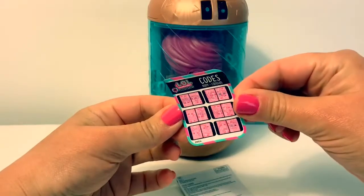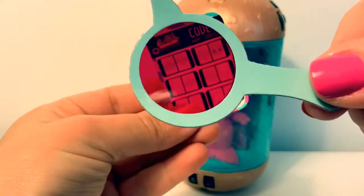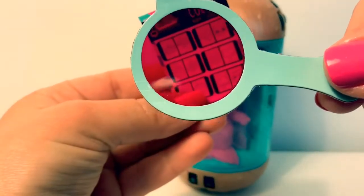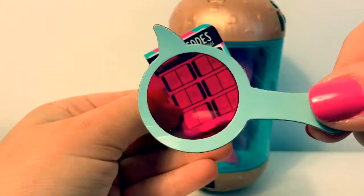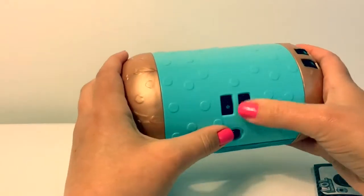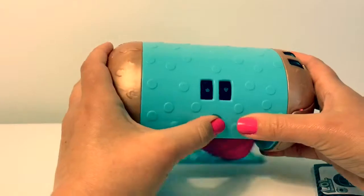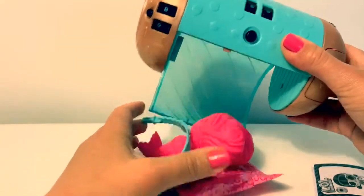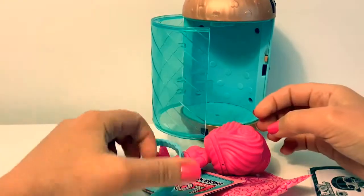Secret codes. Instructions. And now for the little mirror so we can see what the codes are. Let's start with the crown and the diamond jewel. It worked! It opened! Let's see what we have.